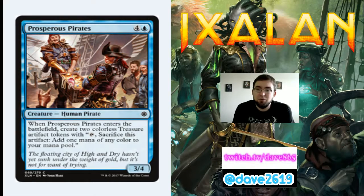Prosperous Pirates is 4 generic and a blue for a common 3/4 human pirate. When it enters the battlefield, create two colorless treasure artifact tokens. I would play this. On turn 5 you can play Prosperous Pirates, get your two treasures, and keep up your 2-mana bounce spell — or keep up that counterspell since you have a pirate. The first person to do multiple things in a turn in limited tends to win, and Prosperous Pirates is the kind of card that lets you start doing that.